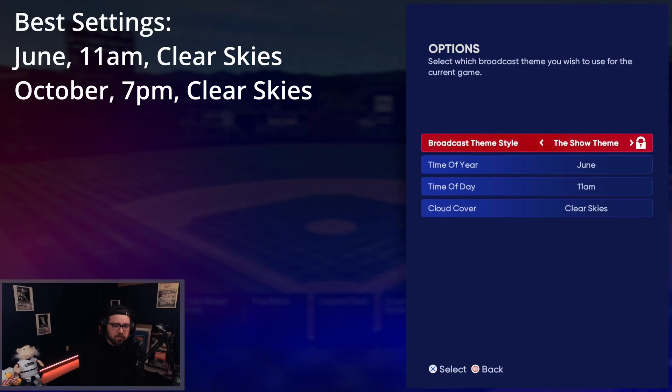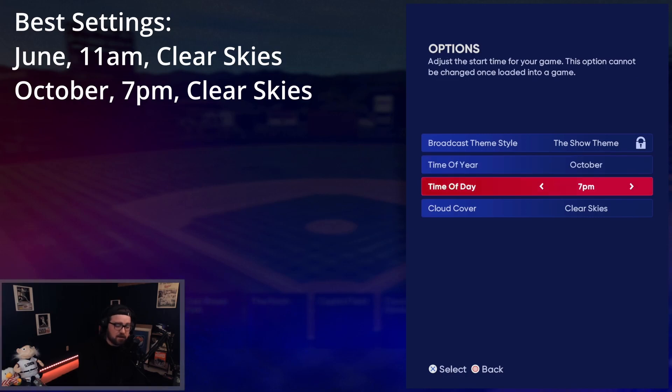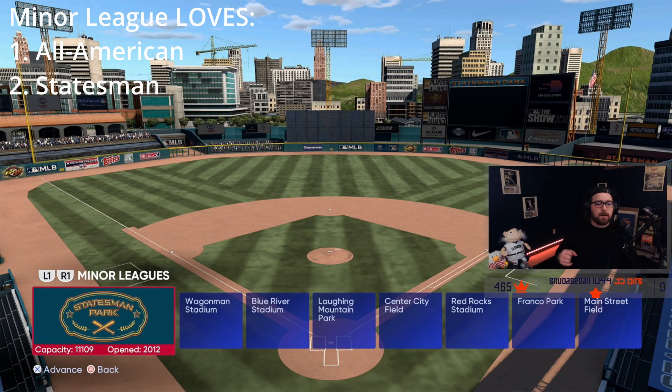The time of day recommendation will be the same for every ballpark I mention here: you want to either be playing at June 11 AM or October 7 PM at clear skies. You're either playing in the sun all day in a June 11 AM game or at nighttime all game in an October 7 PM game. If you play at different times or months, the sun or clouds can become an issue, so those are the only two times I'd recommend.